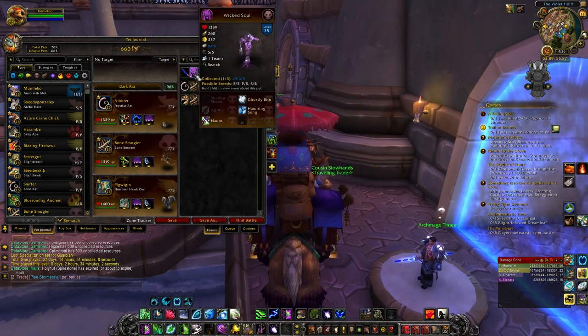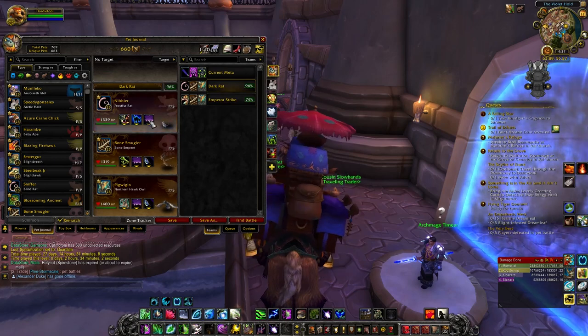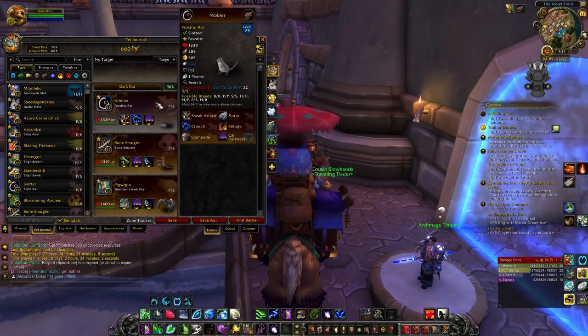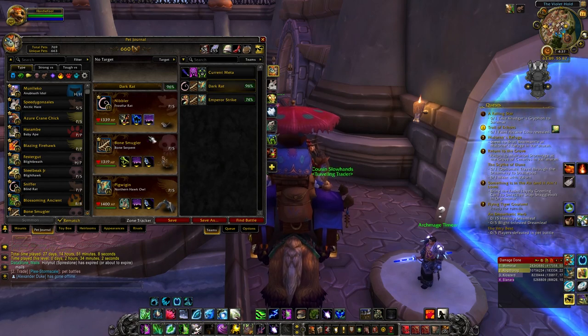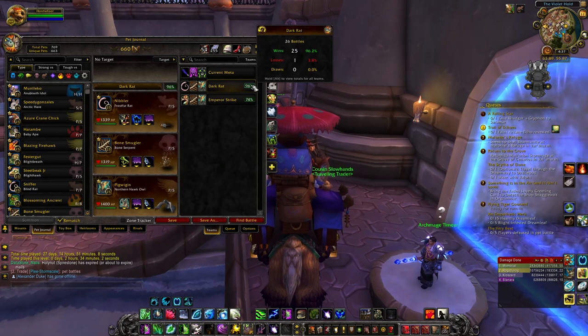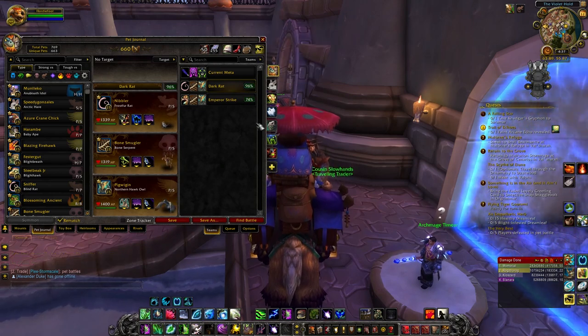But this team is fantastic versus teams that have the Terror Claw Hatchling, the Wicked Soul, or the Unborn Val'kyr and the Fiendish Imp. I designed this whole team around just beating that team. Out of my last 26 games I've won 25 of them and only lost one, so let's record some more footage and see how this goes.